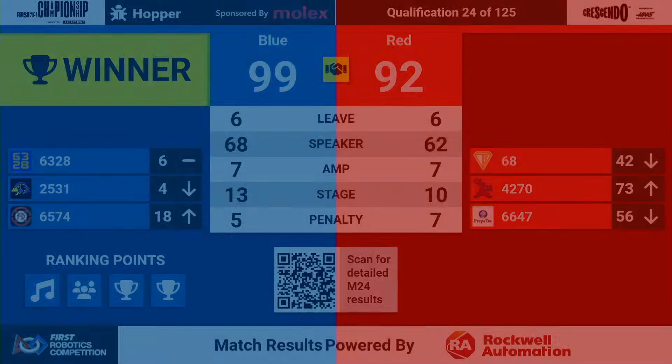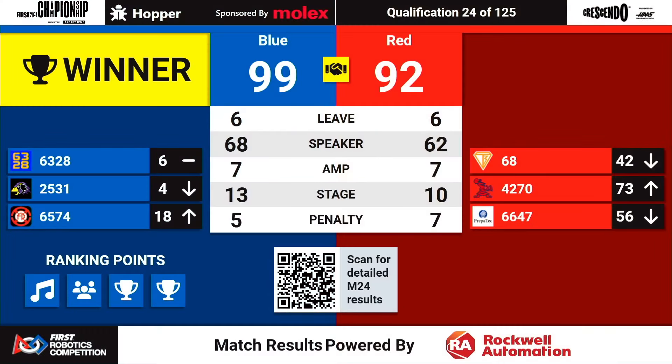Blue Alliance 99 to Red's 92. Blue earning all four ranking points in a dominant display. 63-28 staying in sixth, 25-31 actually slipping down.